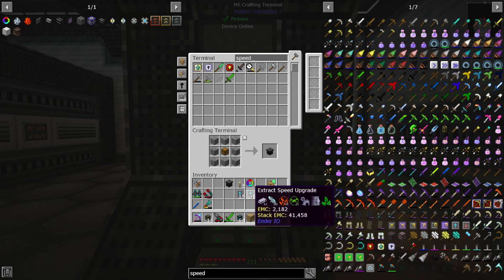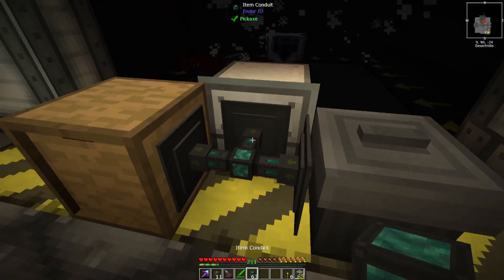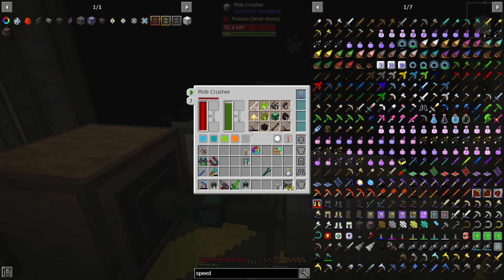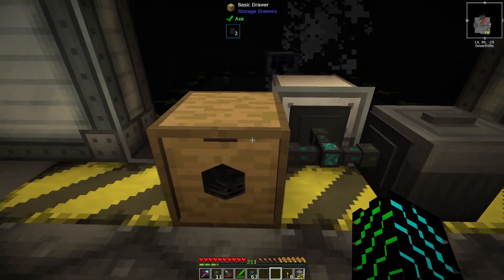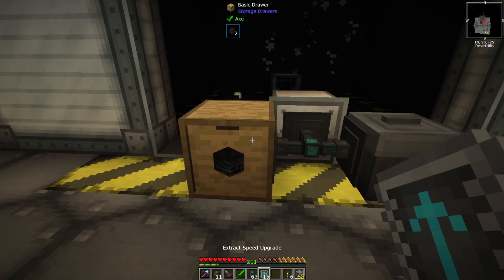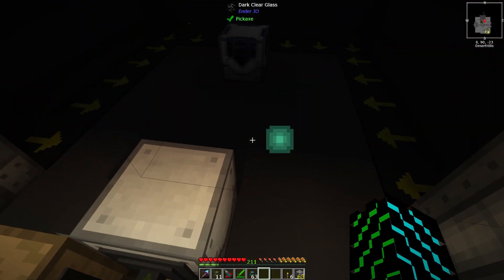We're going to put that there and put the drawer here, put our conduit in and say insert, then up the priority to 10 so we make sure we get everything. We grab ourselves a skull, toss it in, and then this one is insert with no priority and extract always active. So this should get our wither skeleton skulls and this should get everything else. The only thing we're really going to need to worry about is the XP, because as you can see, this actually does drop XP.